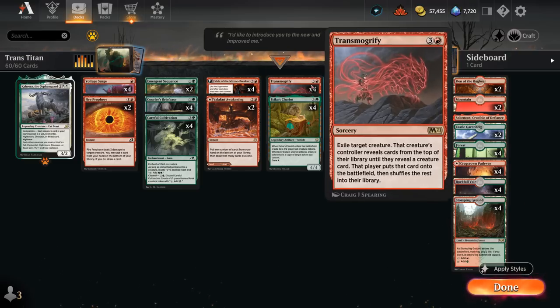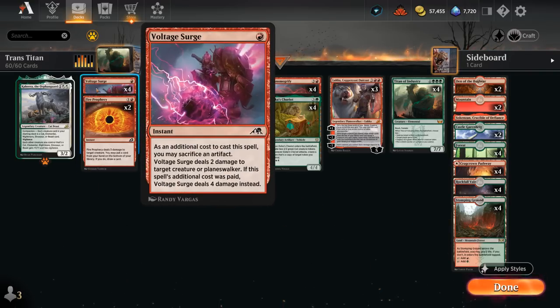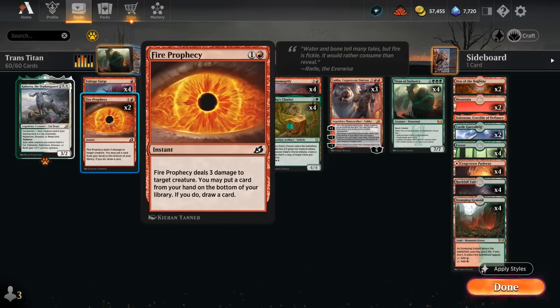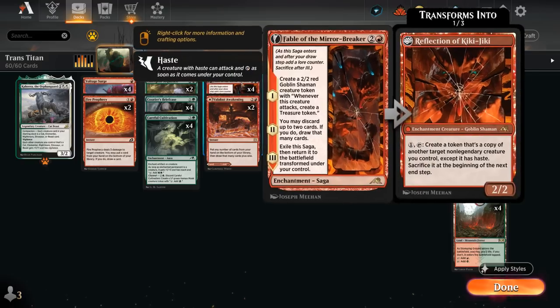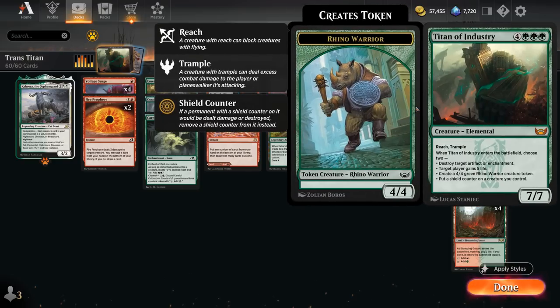Luka can be activated twice and can also plus to potentially find some of our creatures — a great card if we can get to 5 mana, though a bit more expensive than Transmogrify so not as fast at getting Titan in play. Rounding out the deck we've got spot removal with a full set of Voltage Surge to deal 2 damage early, potentially dealing 4 if we sacrifice an artifact. Between treasure tokens from the Shaman and Chariots we can deal 4 in a pinch.